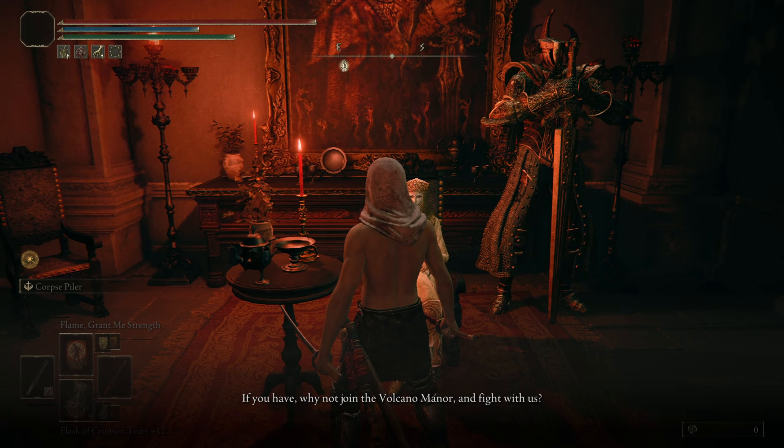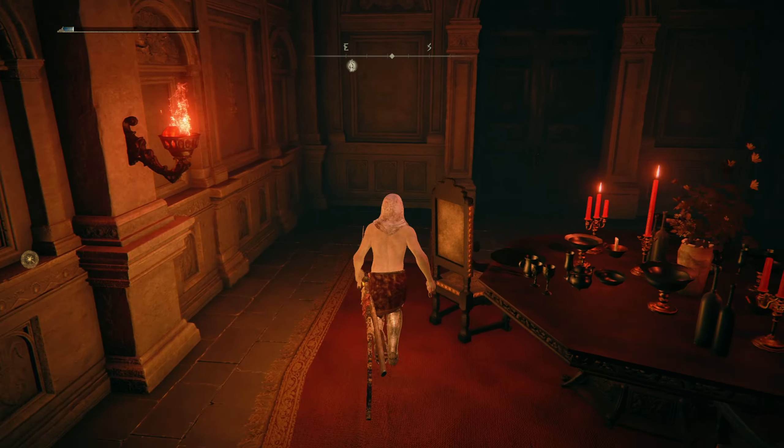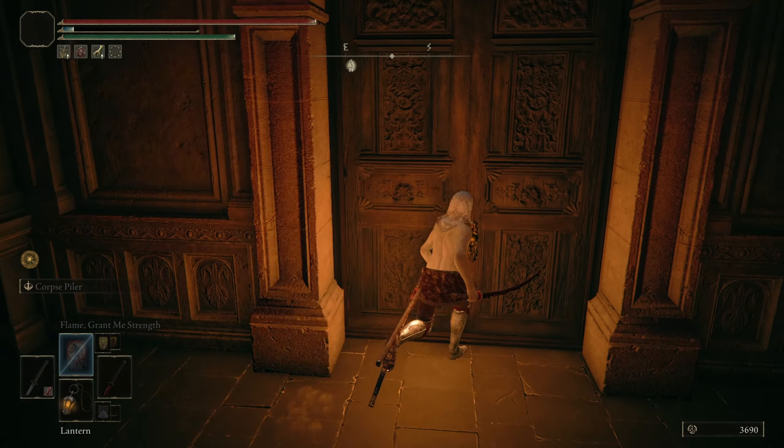We all know this door right here. So once you roll onto it, or whatever — you walk into it, it opens up. Now this is where the secret is. So once you come through this door, there's gonna be the first secret door through here. You're gonna have to hit this a bunch of times — I'm talking a lot of times. There we go, it just finally opened. I used Rivers of Blood because it's really powerful, but anyway, there we go. This is the first secret in the game.